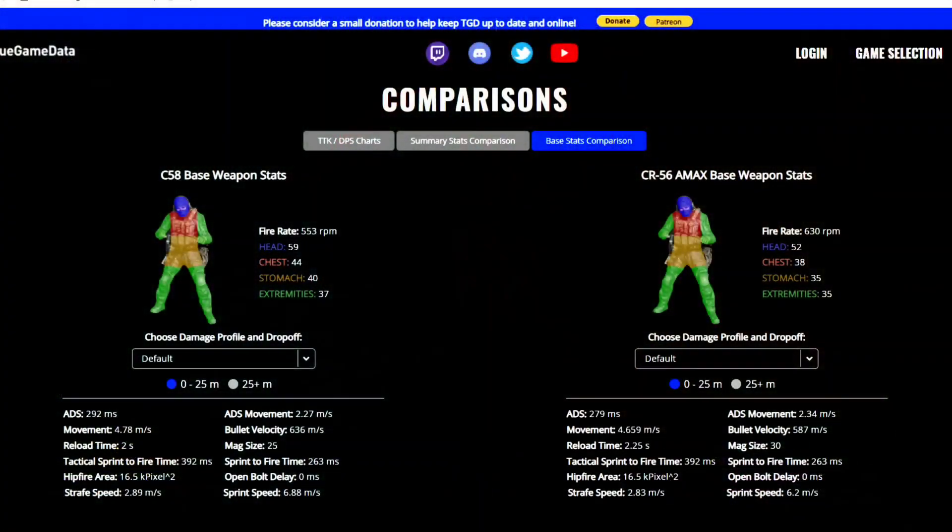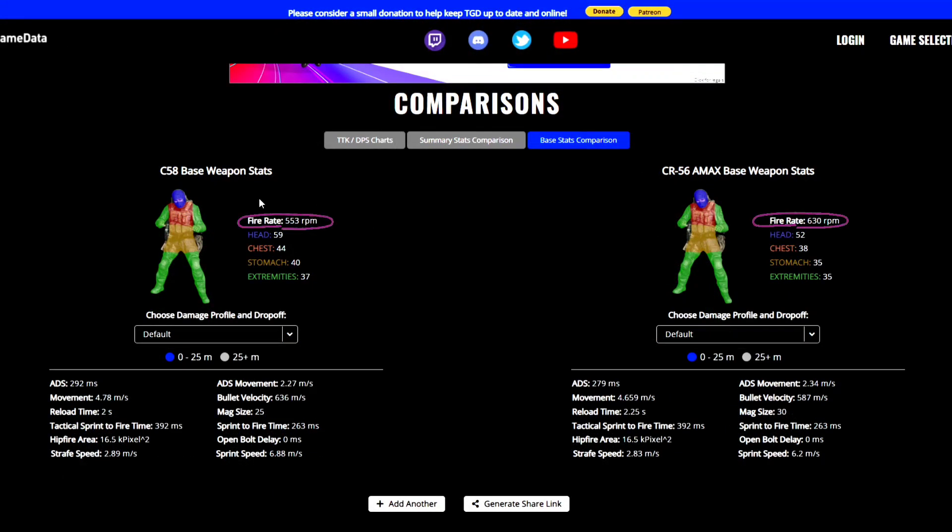So firstly we'll look at the base stats for both weapons without any attachments. The fire rate on the C58 is a little bit slower compared to the A-Max — the A-Max has 630 rounds per minute whereas the C58 has 553 rounds per minute. What this means is that the C58 is very unforgiving, so if you miss any of your shots your TTK drops dramatically — quite similar to the Cold War AK-47.